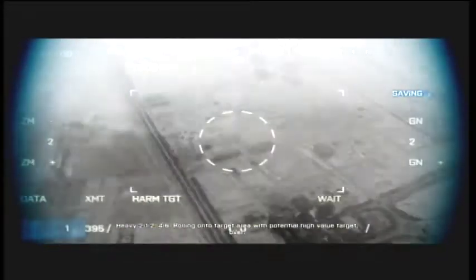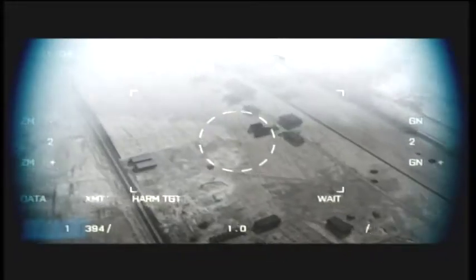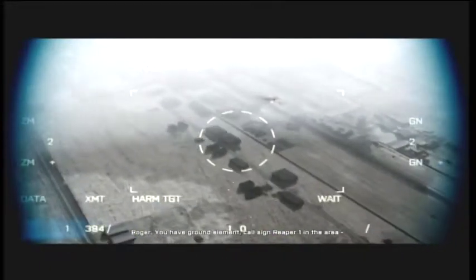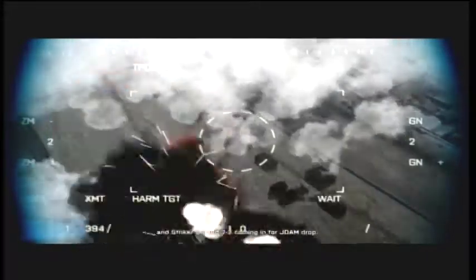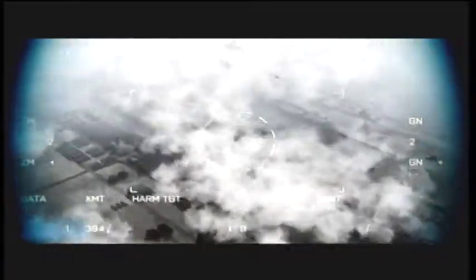Heavy 2-1-2, 4-6, rolling on to target area with potential high value target, over. Roger. We have ground element callsign Reaper 1 in the area. Hellstriker 2-1 and 2-2 coming in for J-NAS drive. God damn it, they're getting close to those rounds.